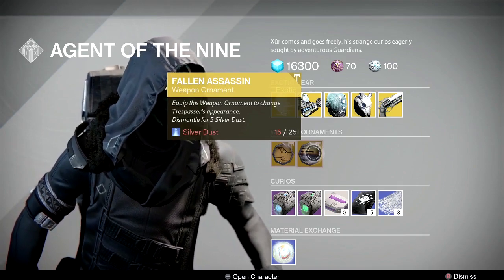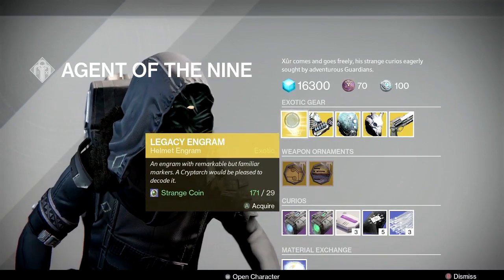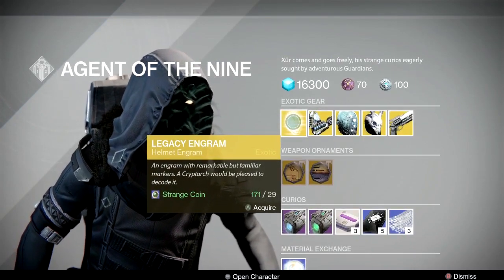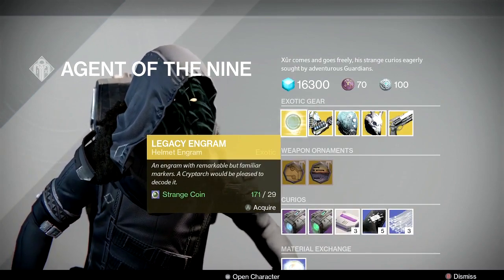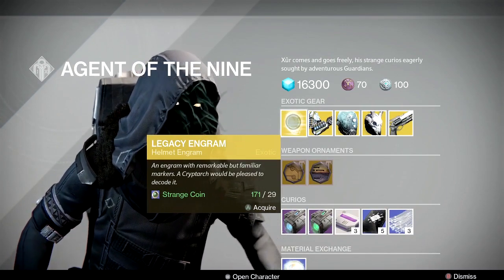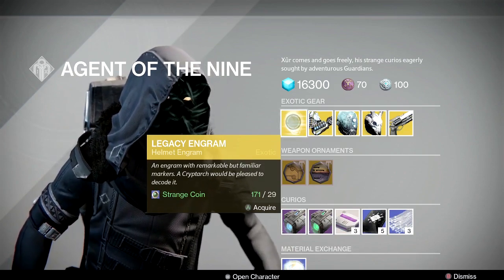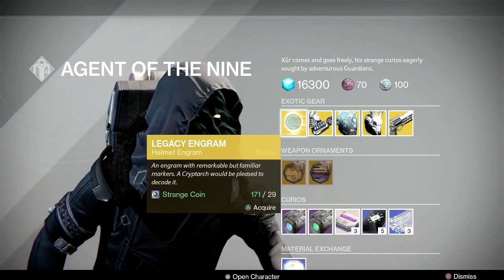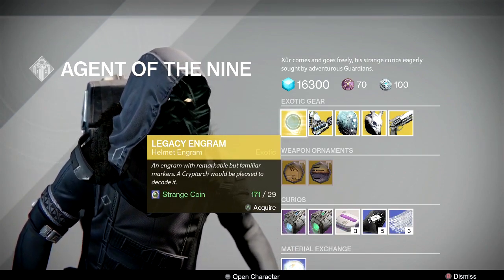Remember, last week he was selling a regular exotic gauntlet engram. This week he's selling an exotic legacy helmet engram. This will decode into a year one exotic at 170 defense. So if you need to fill out your collection, this is where you get it, but if you're trying to get something you can actually use, this is not the place. It's available for 29 strange coins.